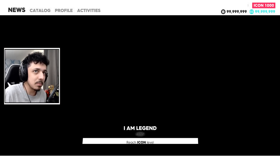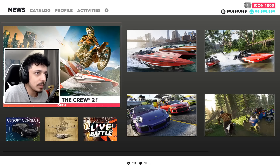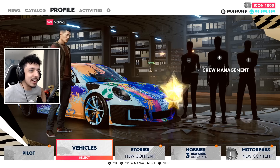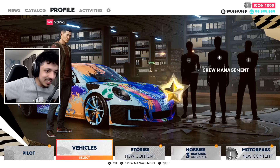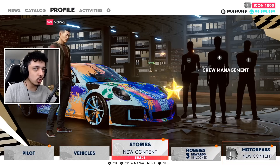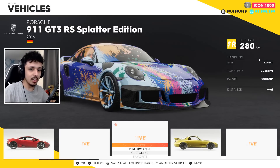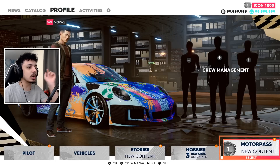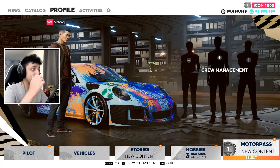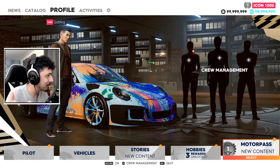We're going to get our first look at the pause menu as well, and all of the hobbies notifications. Hobbies notifications are off, and here we are. We're in a filing room. We've got the new motor pass, we've got hobbies, and we've got stories here too now. We've got the Splatter Edition. We'll look at the motor pass first, then we'll go look at all of the new cars. I'm going to disappear and let you guys go into this trailer.